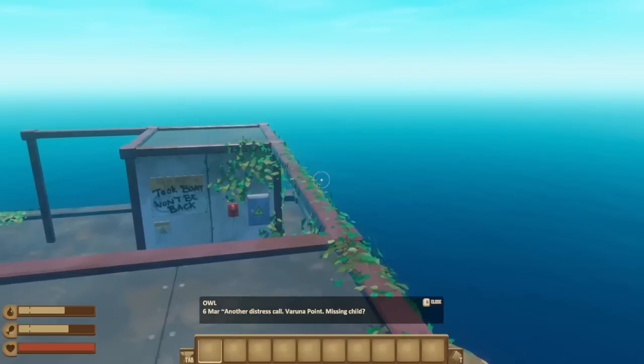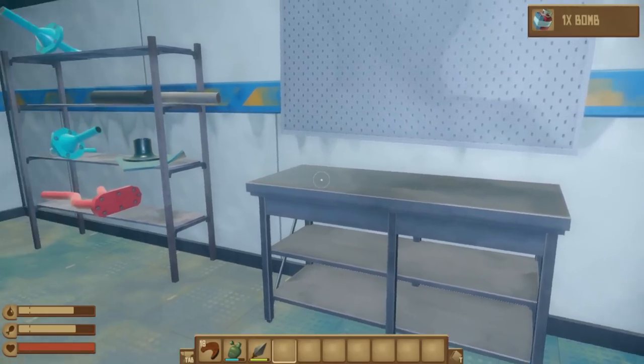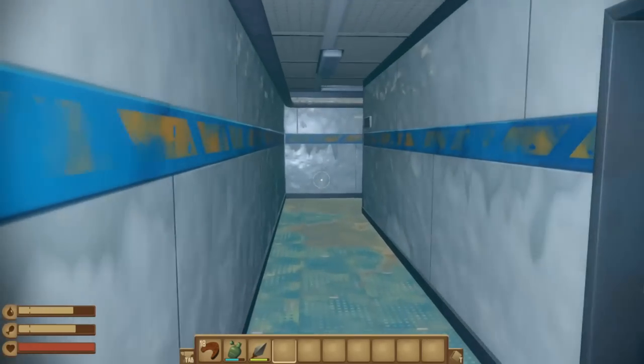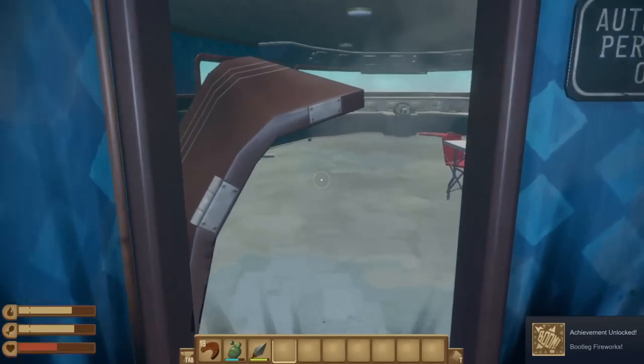Starting with the Bootleg Fireworks achievement: for this, you'll need to have found the second story location, which is a massive cruise ship. Once you've gathered up the bullet, the electrical wire, the lighter, and the gas canister, you can craft an explosive device in the basement and use it to open the bridge of the ship, earning you the achievement.